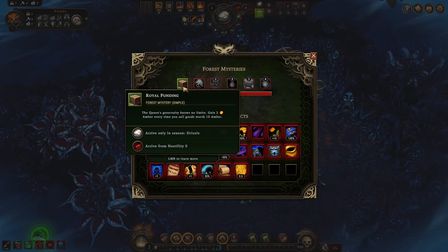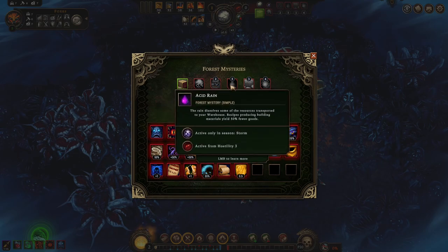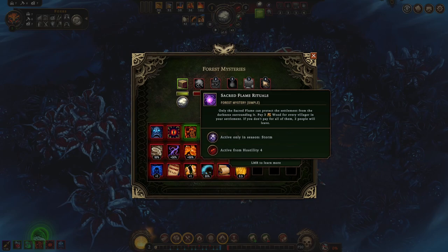Final sealed forest: two amber every time you sell goods worth 10 amber — not bad. Bad news: gathering speed decreased by 50% during the storm, and that's when I want to be doing the most gathering, so that sucks. Acid rain: recipes build 50 fewer building materials — also sucks. Cold snap — not a big deal. And sacred flame rituals: you have to pay wood or two people will leave.